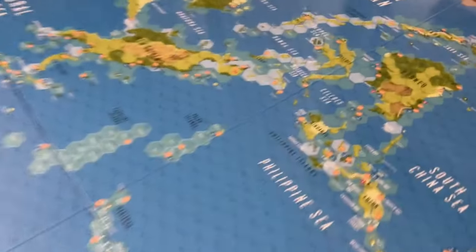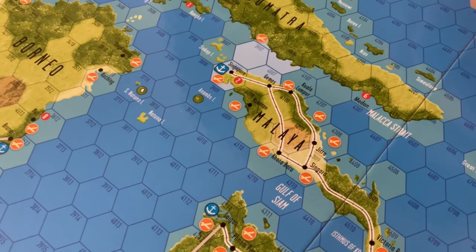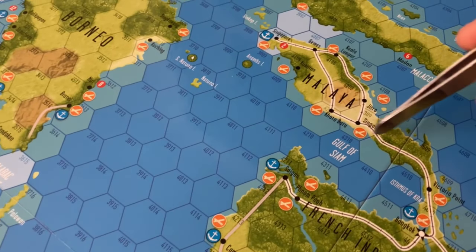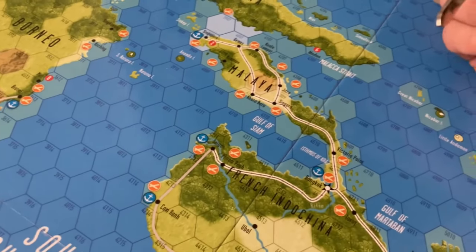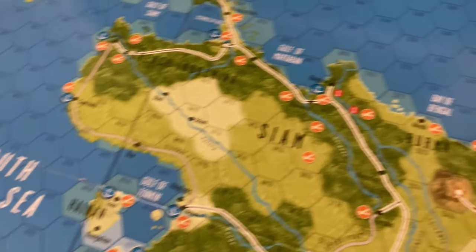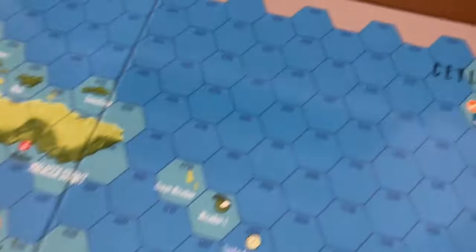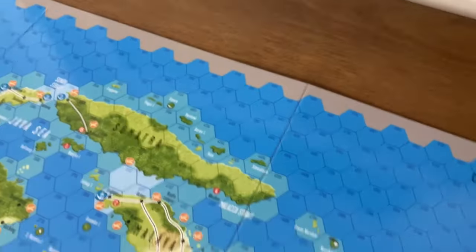Swinging around here and getting a little closer, we've got Singapore, a British stronghold. I think there's a scenario that will recreate the Japanese advance down the Malay Peninsula. We have French Indochina and Siam. There will be some scenarios that cover the Burmese campaign. We have Ceylon — the Japanese raided there early in the war.